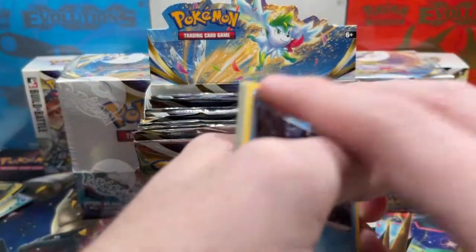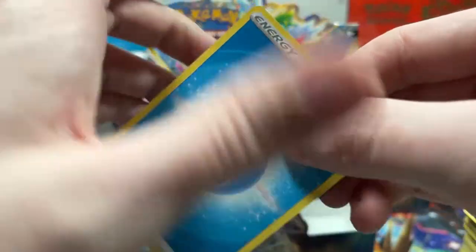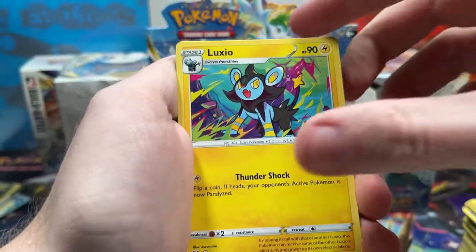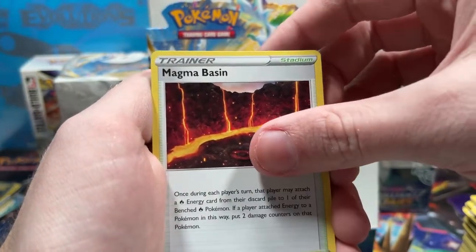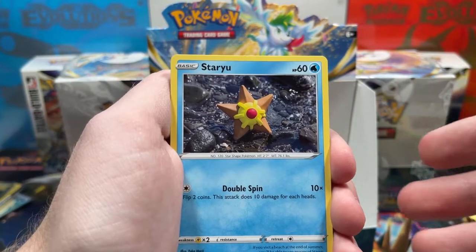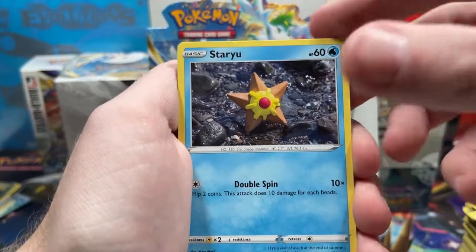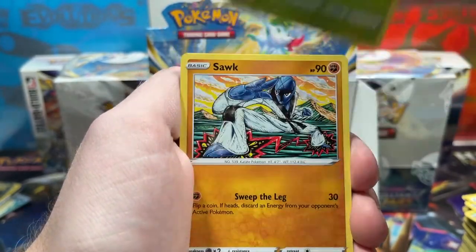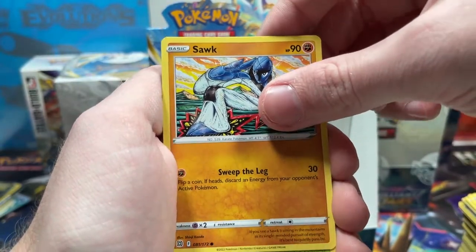The goal is I'm gonna complete this set — I say that for every set. I said that for Evolving Skies, Fusion Strike... I was gonna complete Chilling Reign too but I only opened one booster box. Oh my god, let's go — wait.